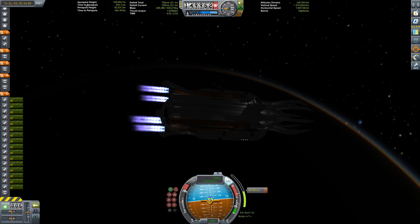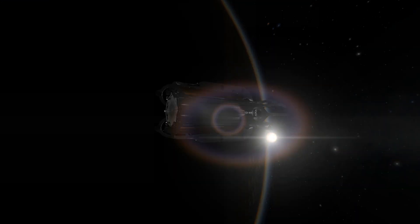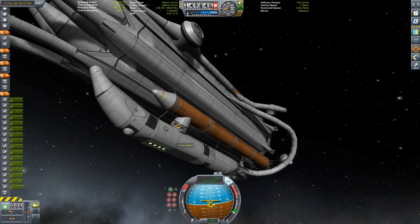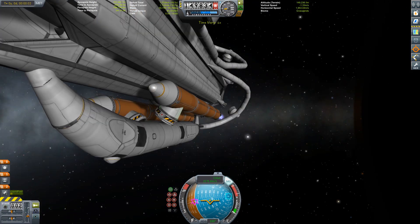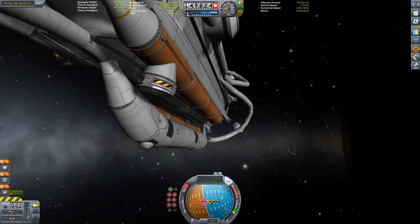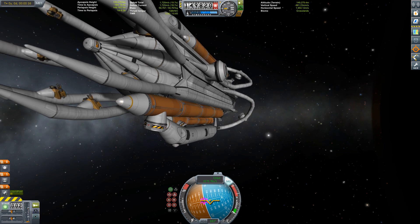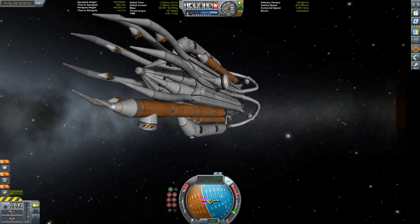Skipping ahead to the part where we actually circularize - I had to disable Scatterer and EVA for the ascent because it crashed everything, but I enabled it again once I was in orbit. Time to get rid of those boosters - they have probe cores and batteries installed so I can de-orbit them, so they don't get in the way of my new permanent orbital shipyard.